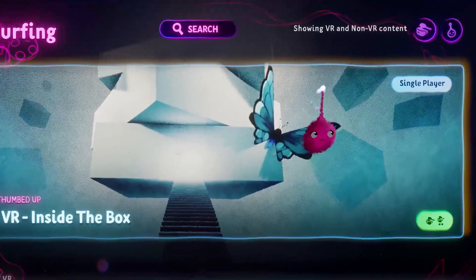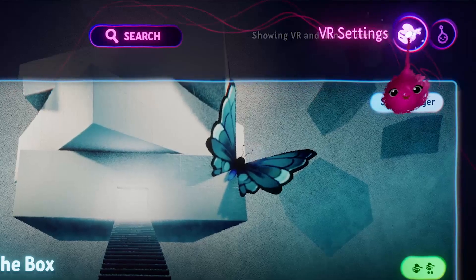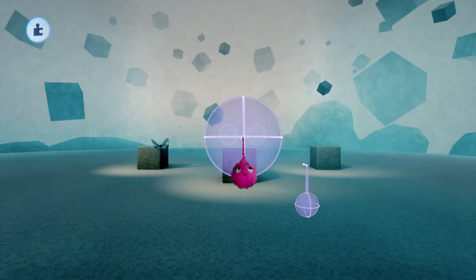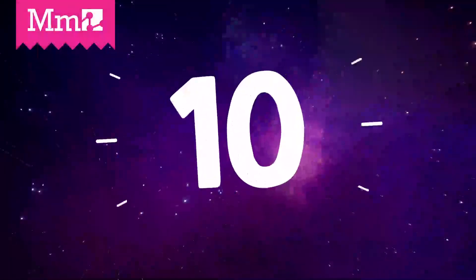If you only want to see creations which are compatible with VR, you can choose to filter all unsupported content. And if you're interested in creating your own VR games, first check out what's new in dream shaping and watch our useful tips.